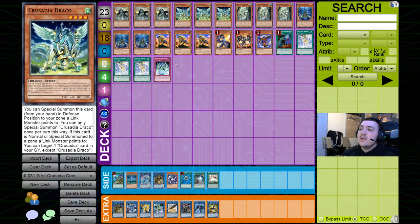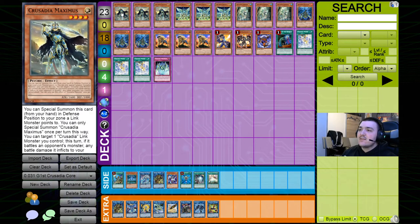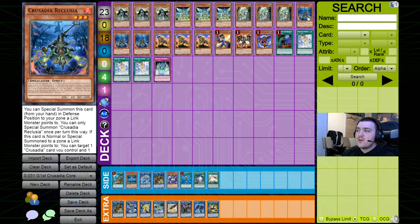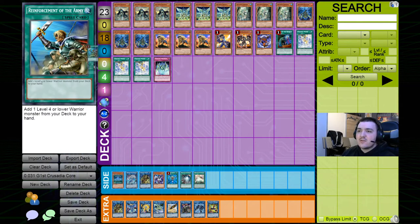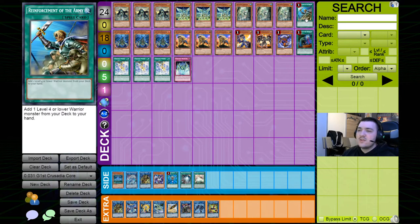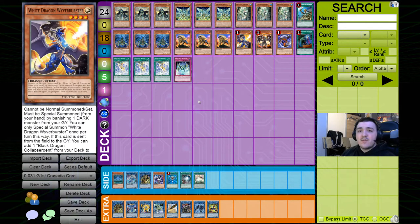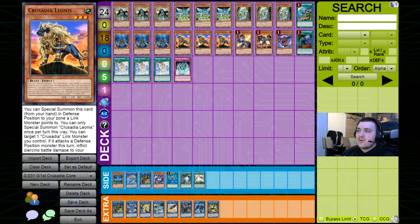Right here you can see a little core that I've prepared, and you can already see I'm maxing out on the Crusadias — I'm playing three of each. The only people I've seen who cut Crusadias out of the deck are either people who play a huge secondary engine like a big Rokket engine, or they need the deck space. But in most cases, if you're playing a pure Crusadia combo deck, you will want to max out on all of them. There's no reason at all to cut any of them out. Some people even include a fourth Arboria with Reinforcement of the Army since she's a warrior monster.